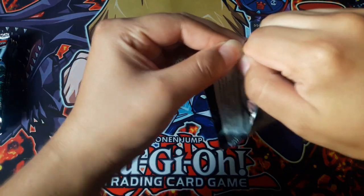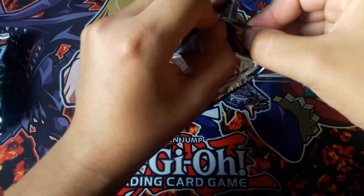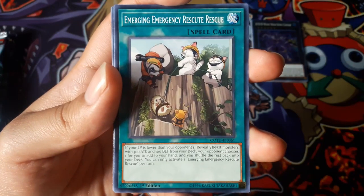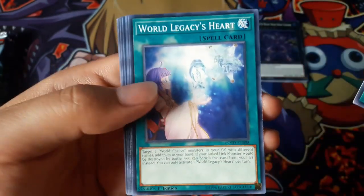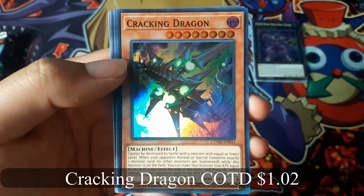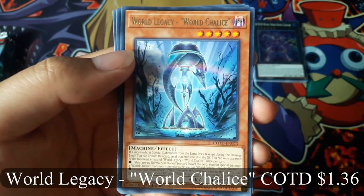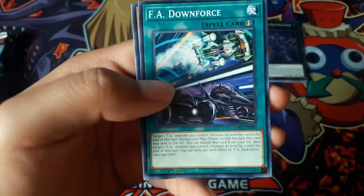Destiny Hero Dangerous, DDD Wave High King Caesar for a Super Rare, and Re-X for a Super Rare. Emergency Rescue, and Cracking Dragon for a Super Rare, and World Legacy World Chalice for a Rare. Let's go.